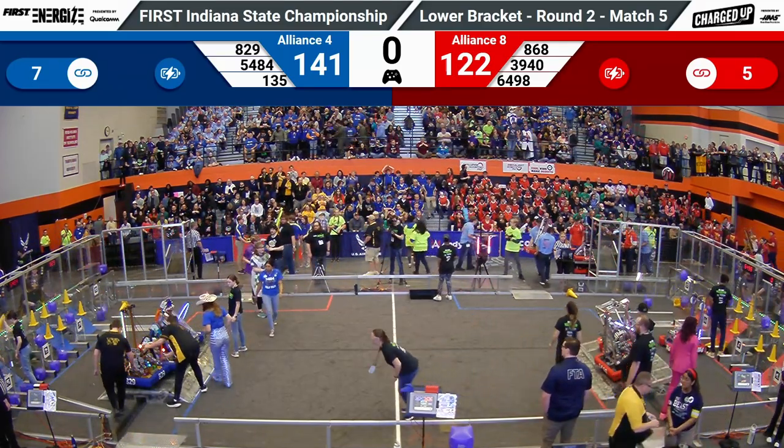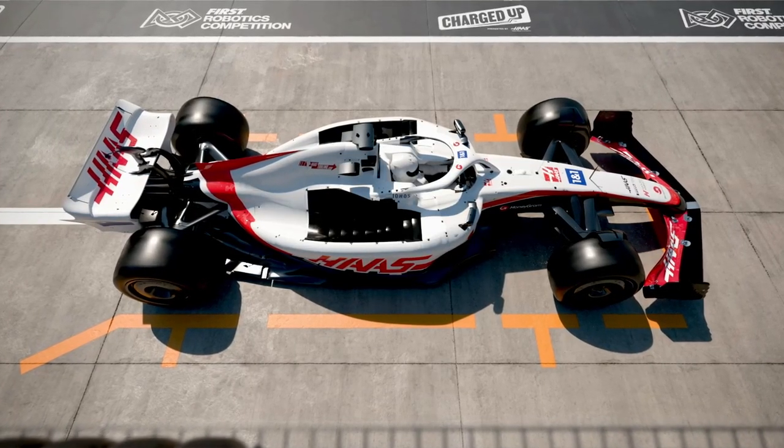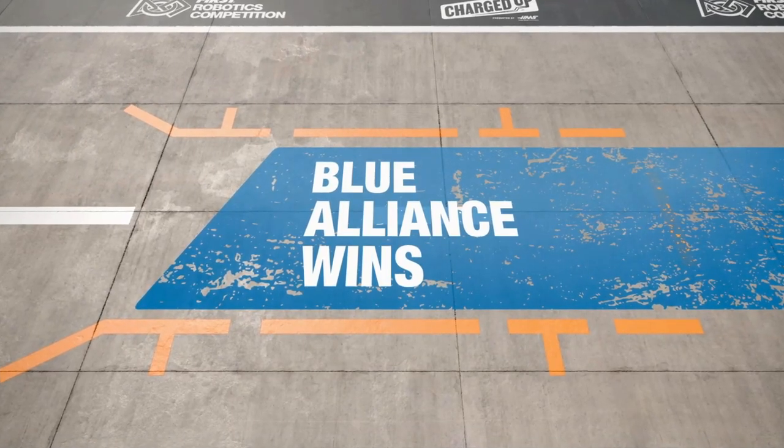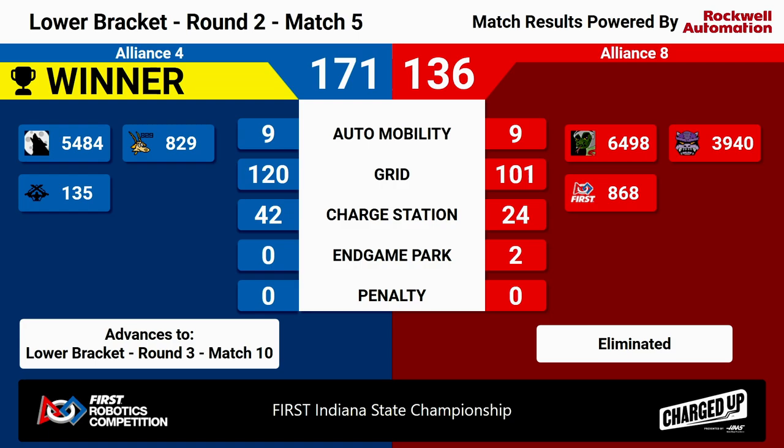And we have your scores — with only three nodes away from a perfect grid. And your winners, the blue alliance! Blue alliance winning 171 to 136. The grid score of 120. They'll be advancing to the lower bracket, round three, match number 10.